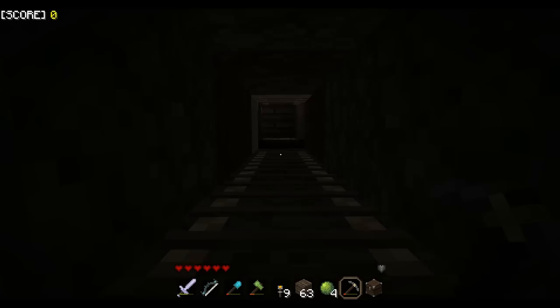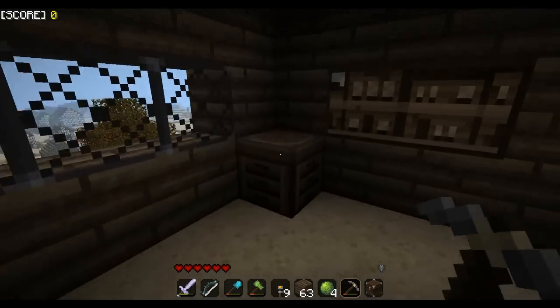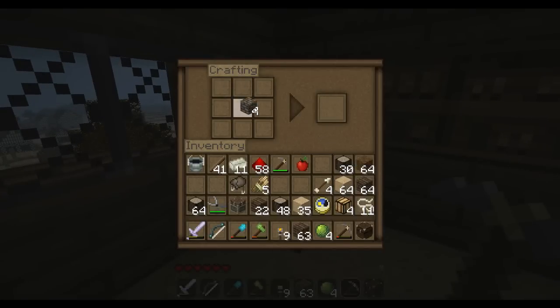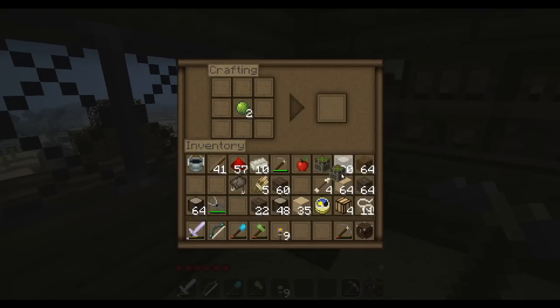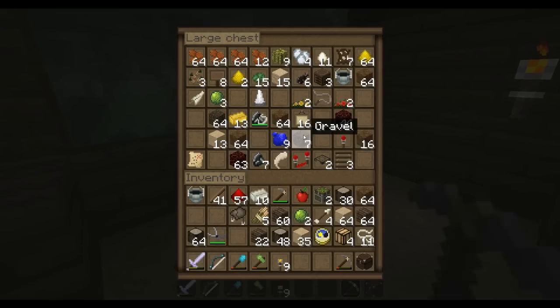Now let's head back upstairs and make another piston. Cobblestone on the sides, planks on top, redstone at the bottom, iron in the center — that's another one. Now: slime ball to sticky piston, slime ball to sticky piston. I'm going to need some redstone torches and a lever as well.